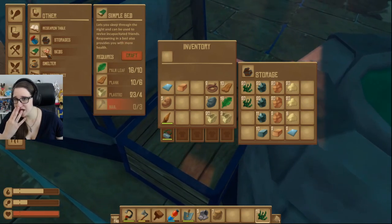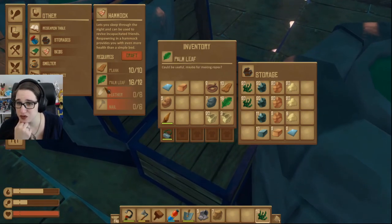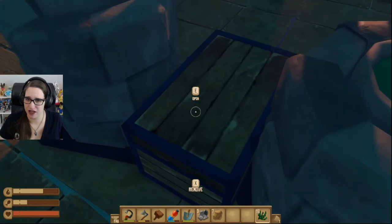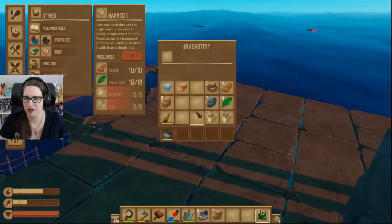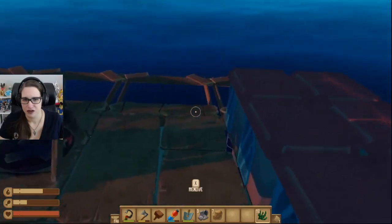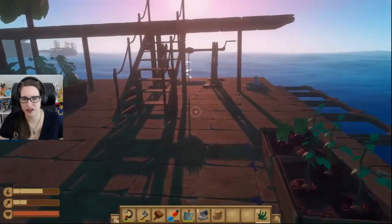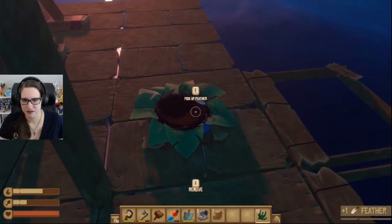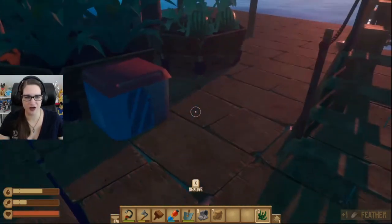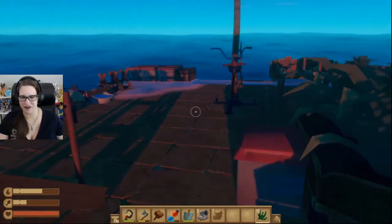I do want to make a bed. Provides with even more health than a simple — ooh. Well, absolutely we should make a hammock. Wait, what do I need for a hammock? Feathers and... We have feathers back here. Oh, I need more feathers. One more? Wow. Pretty sure we even threw away a feather earlier, so it's like — we don't need feathers, that's silly.